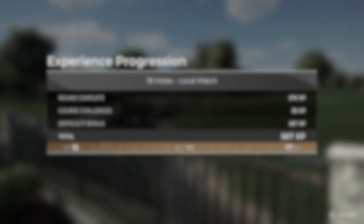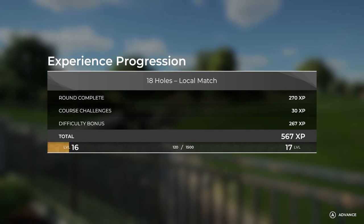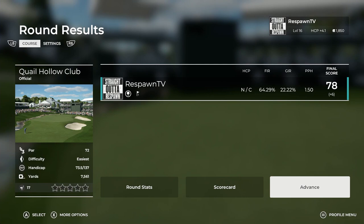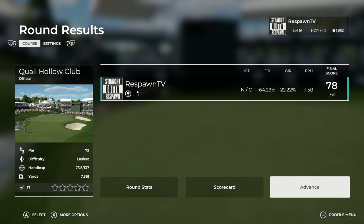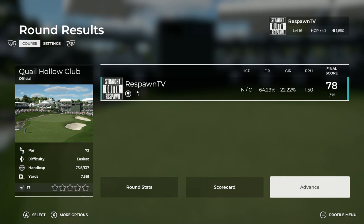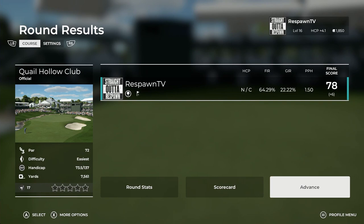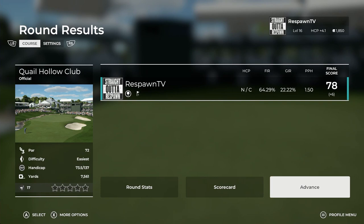Not too bad — that was kind of crazy wind but that is the first round on master swing difficulty. Hopefully you enjoyed it, hopefully you enjoyed Quail Hollow Club. On the next course video we'll be on the same difficulty playing at Scottsdale, so get ready for Scottsdale. If you did enjoy this video make sure you leave a like or think about subscribing — tons of 2K21 content already released, tons still to come. I am ready, bring on 2K21! Thank you so much, hope you have a great rest of your day wherever you are in the world. Catch you on the next course video — DEUCEES!